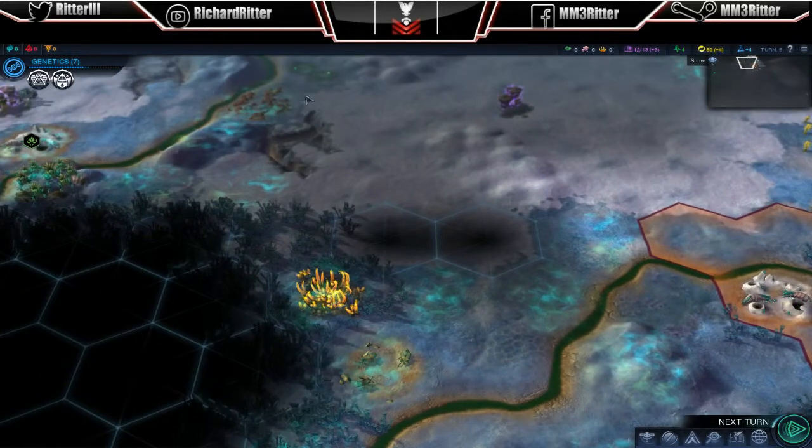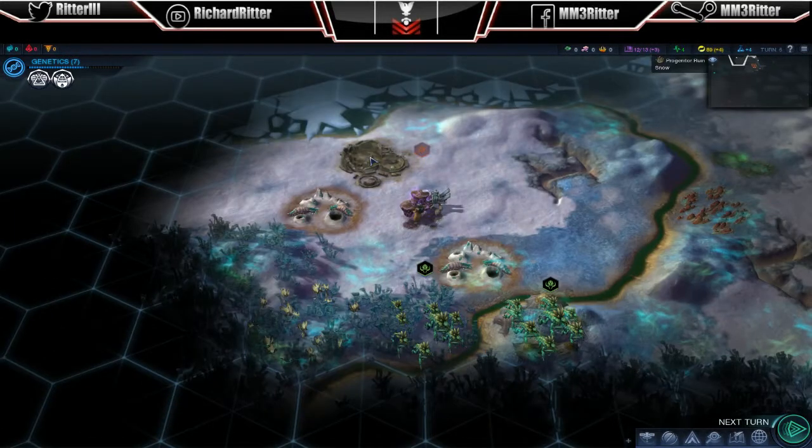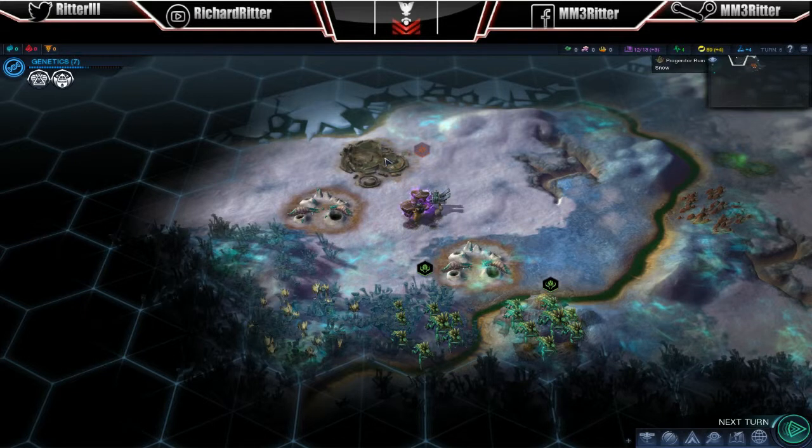Your explorers can find artifact sites, which this looks like one right here. See how I'm hovering over it? In the upper end corner next to the map, it'll say what it is. So right now that's a ruin.